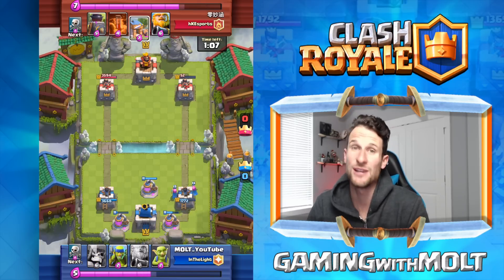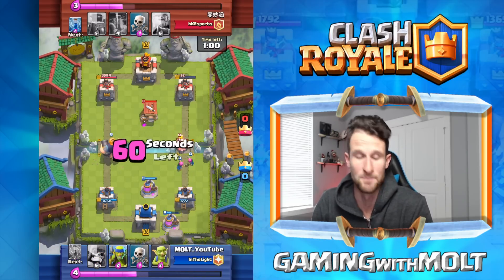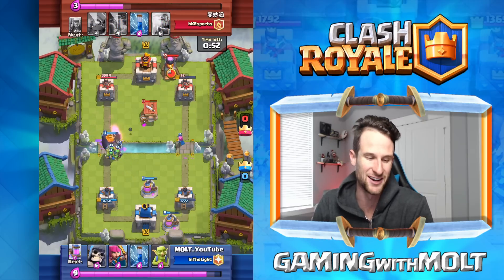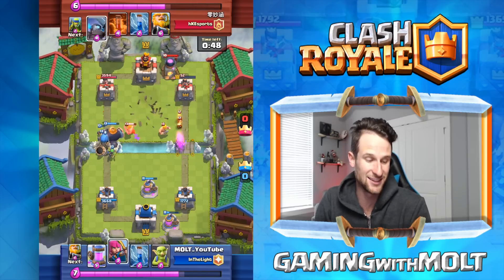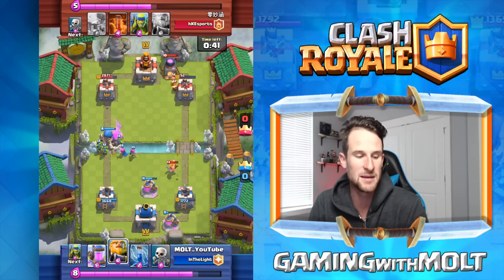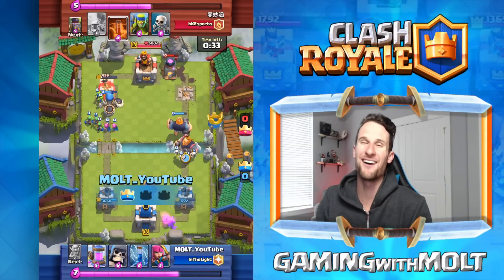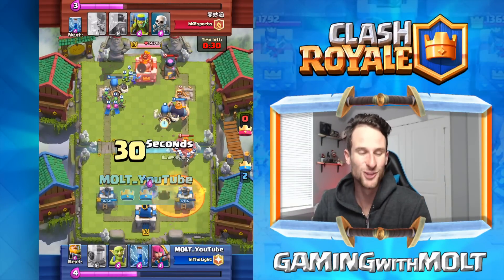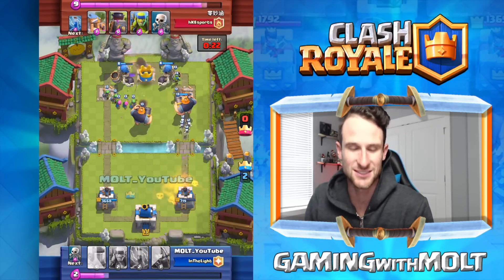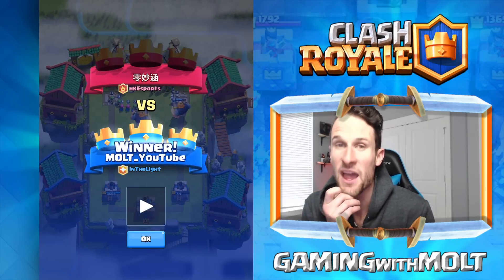We drop off another elixir pump — honestly that's what makes this whole deck run. I drop the Giant Skeleton over here out of range of everything to completely wreck that spawner. That's why he's great against spawner decks — he just sits over there and does work. Now look at this huge push on the left side. Giant Skeleton hits the tower on the right. We have two Giant Skeletons not yet blown up, one Royal Giant, and we're about to get another Royal Giant down. Absolutely ridiculous, just overtaking his whole side of the map.